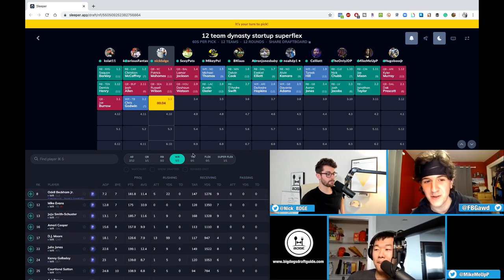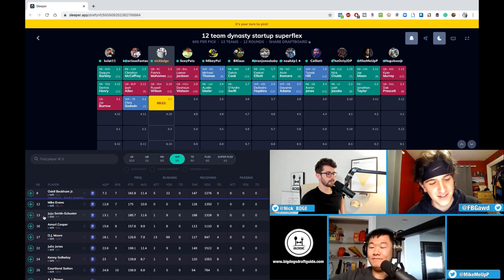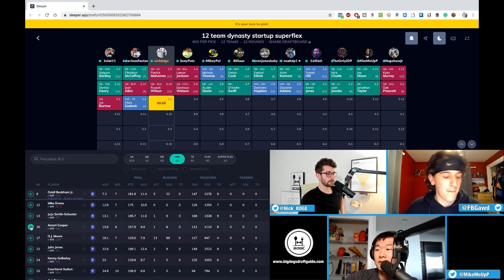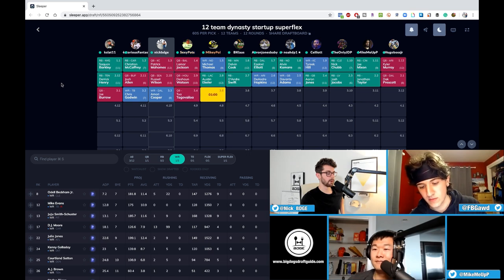I knew you were going to say George Kittle — but wait, it's not tight end premium. So I'm going to go with Amari Cooper. I don't know why but I'm just really bullish on Amari. I love the fact that now we have longevity between Dak and Amari and they're going to be together for the next four or five years.